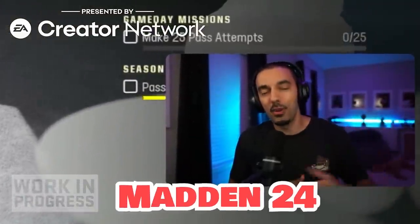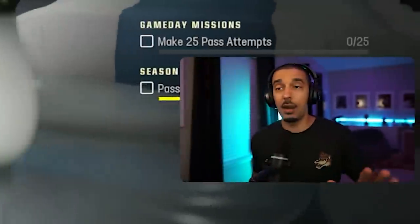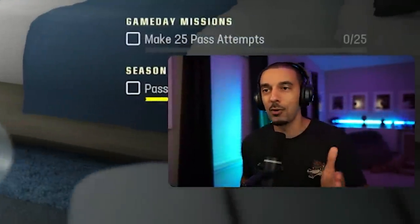Welcome back to another episode of Madden 24's QB Superstar Career Mode, brought to you and presented by the EA Creator Network. Keep in mind what you're seeing is a work in progress — this is an early release version of the game, not exactly the retail version. We are facing the number one overall pick, Bryce Young. I want to prove that I'm really the number one guy. I should have been number one, but I'm happy here in Seattle.